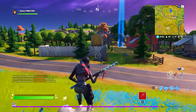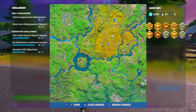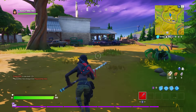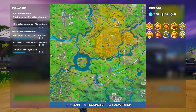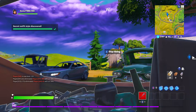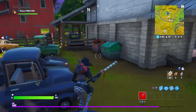Alright guys, to unlock the grey style for the Sorana skin, we can do this in the same game. If you go just above Frenzy Farm to this location, all you have to do is jump in a dumpster anywhere on the map — any dumpster anywhere. And you'll unlock the grey style for the Sorana skin. As you can see there's one right here in front of this shop. Any dumpster, and you get the grey style. Let's jump right in. As you can see, there's the other style unlocked. You can also jump in a port-a-potty — that works as well, or a dumpster.